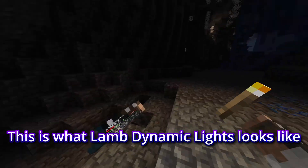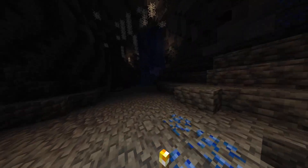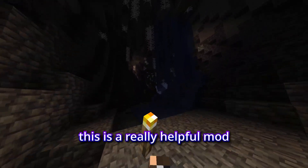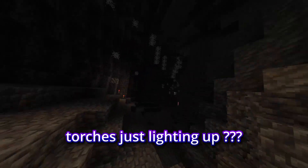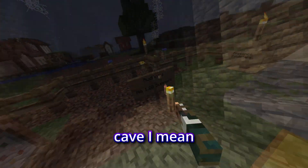Without further ado, this is what Land Dynamic Lights looks like. You hold a torch, and it lights up around you. This is a really helpful mod if you're caving and you do not want to waste about 4,000 torches just lighting up a cave.